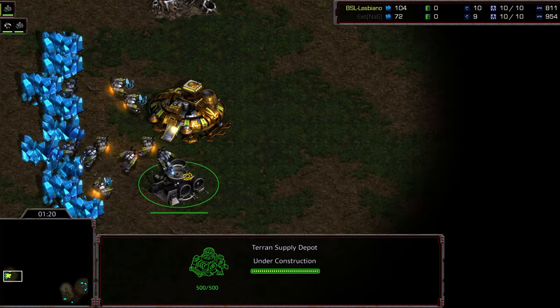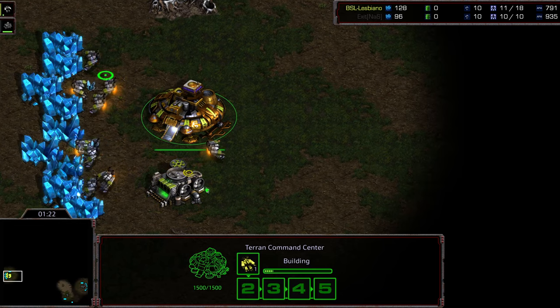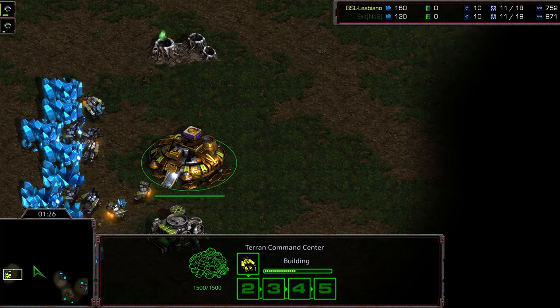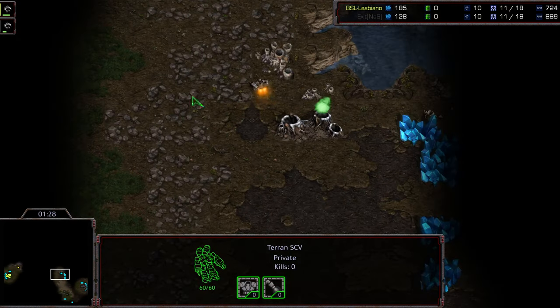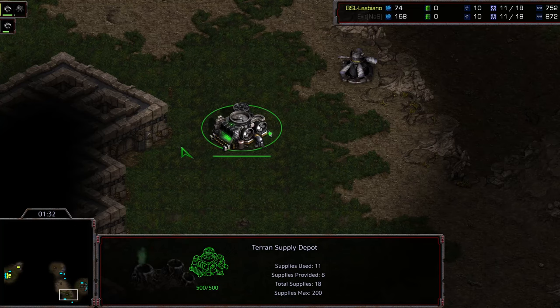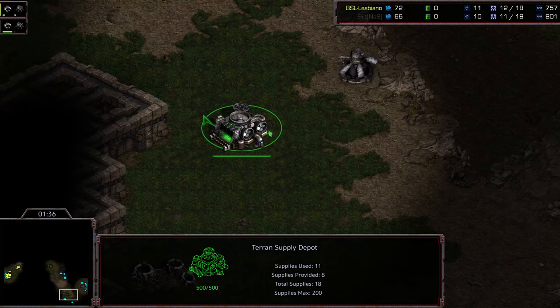Setting out an SCV scout now. Supply — I'm not sure I like this play as much, because of Aztec and that inverted ramp. And considering also the standard Terran meta these days, which is to go more Vulture-heavy play. Having this Supply Depot and more opportunities to block out your natural expansion.